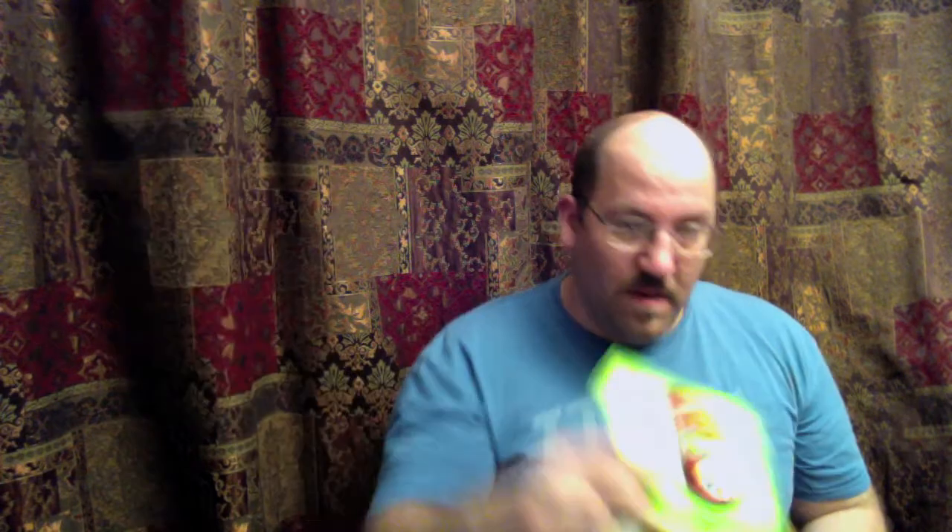On to the 360 stuff: one of the little data pads, Forza 2, NBA 2K12, Fallout New Vegas Ultimate Edition with both discs. And Dragon Quest — Chapters of the Chosen strategy guide. It's a real beat-up copy; apparently whoever had it before me used it really well.